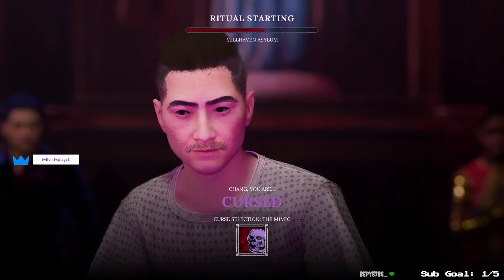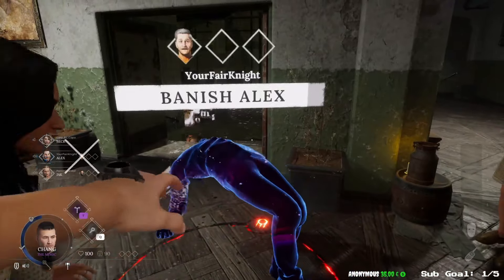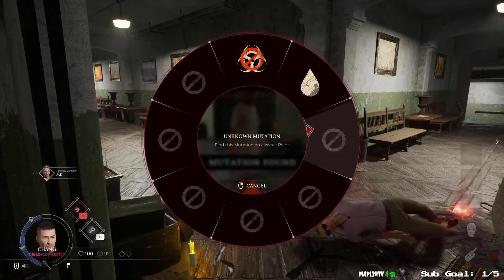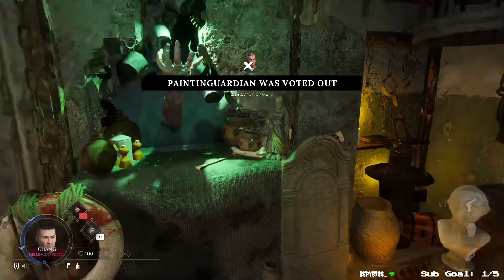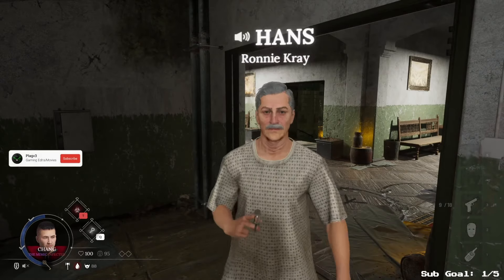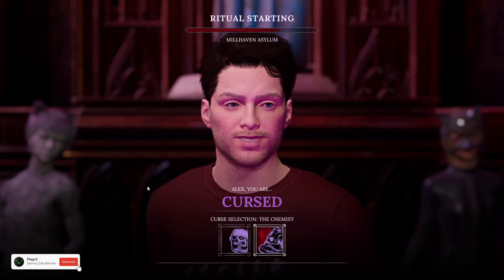The cursed is an independent solo role that is somewhat neutral, with different win conditions depending on what happens. The base role without buying anything is the mimic. After a couple of people die, you may select a banished player and take their role, turning you into either an innocent with a potential human role, or infected. If you pick a banished player that was human, you side with the humans. If you picked someone that was a terror, you side with the terror team. However, if you don't pick any banished players once the key is obtained, you will be banished yourself.